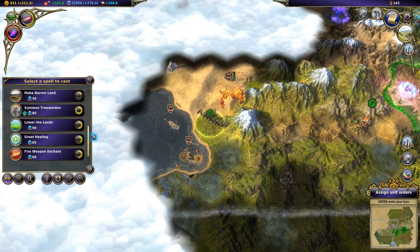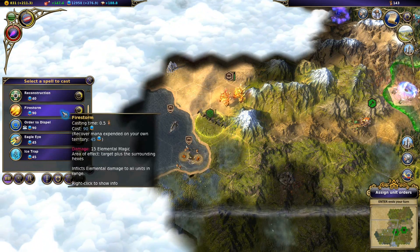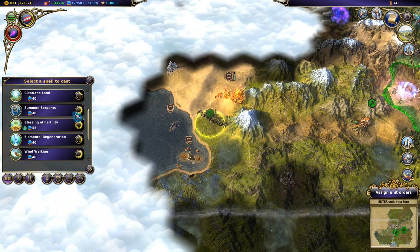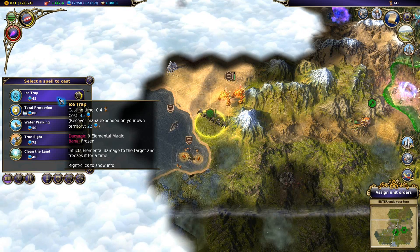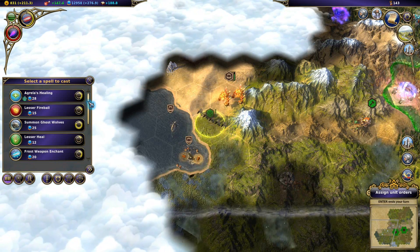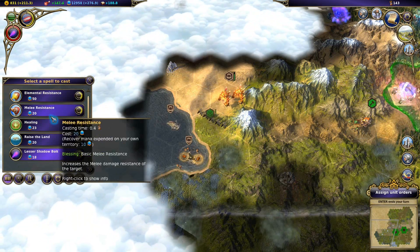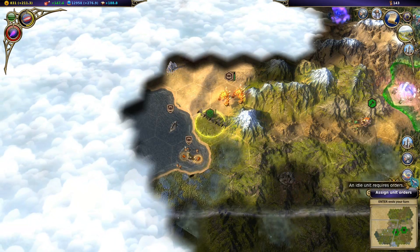Select something else to cast, like regular Shadow Bolt. They're immune to death magic. Let's just do this instead - heal them up. Can I not select a new spell after I selected one? I don't know. Let's get it now. Sucks, but well.